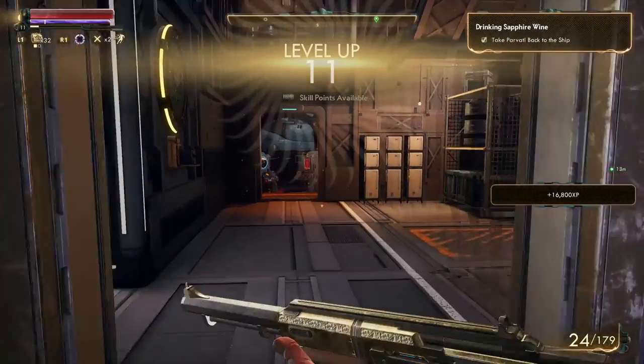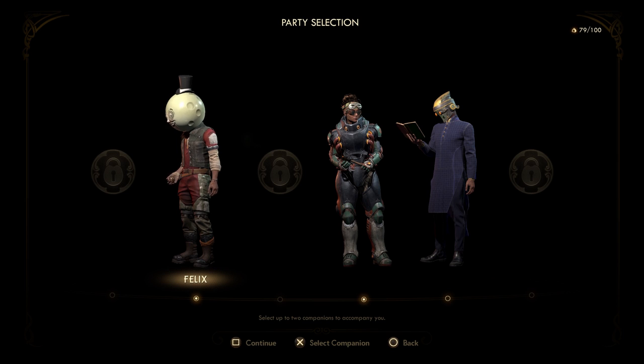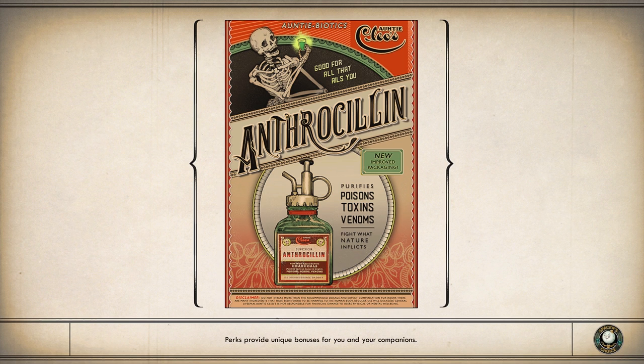Give me that XP and the level up points. Sweet — I'm out of here. Thanks, Parvati. We're gonna rock and roll. We got our companions. Anthracilin — purifies poisons, toxins, venoms. Good for all that ails you. Antibiotics. From Anticleo — pretty clever name. I like antibiotics. Medicine given to you by your aunt — it makes you better. Cures diseases. Antibiotics. And over the years it just converted to antibiotics, because auntie — same difference, less letters. Doesn't seem like it's a family recipe, feels a little more official. We're rewriting history here, baby.